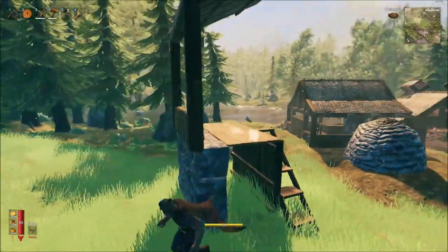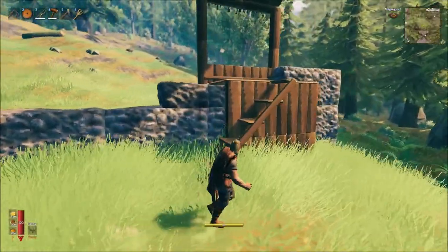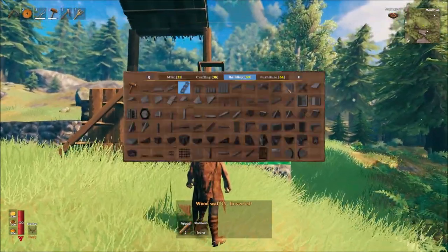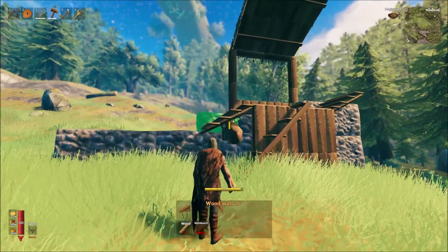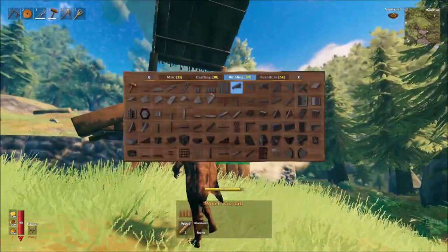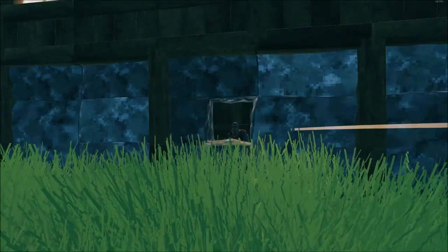You can then lower and raise the walkway and stone wall height using some wood stairs at increments of 1m at a time, just like I'm doing here. This also creates a tunnel within the wall to use in combination with viewports to spot approaching enemies, or to keep yourself out of harm's way during an attack.